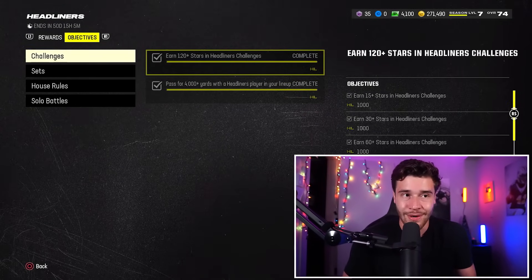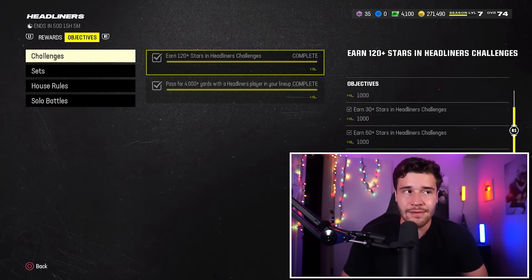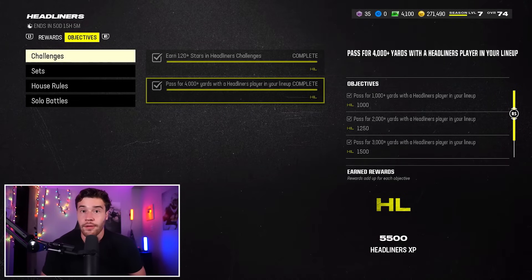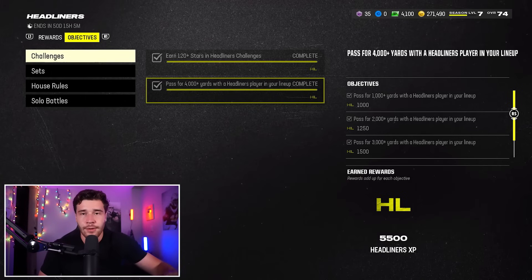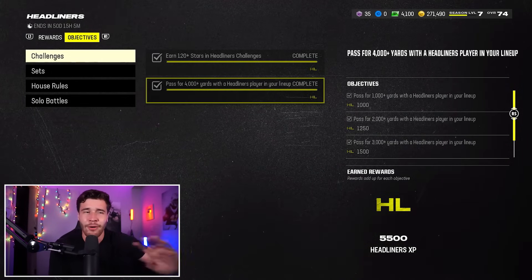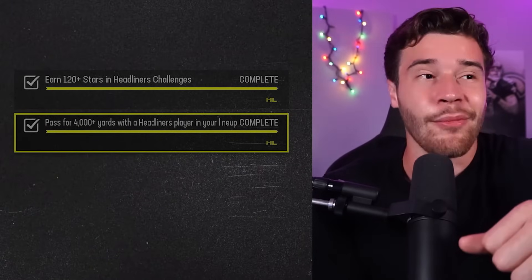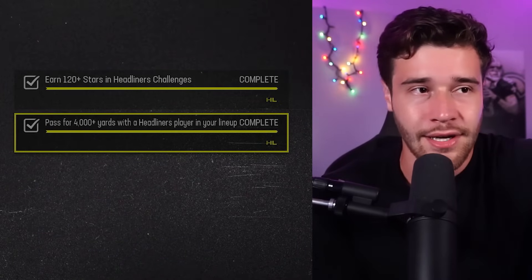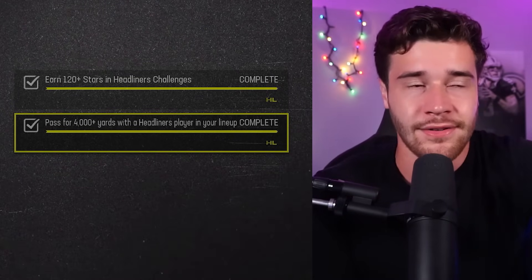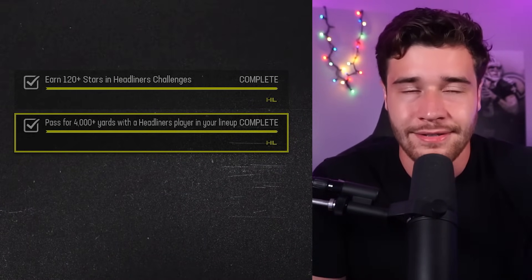All you're really going to want to do to level up in this field pass is go through and play the solo challenges. Those are going to be relatively quick to do. You're also going to want to make sure that while you're playing said solo challenges, you put a headliner player in your lineup. So just go to the auction block, pick up a gold headliner card, put him in as a backup or use him as a starter, because honestly all our teams are pretty rough right now and he'll probably help you out. Make sure you pick up a headliner gold card before you start with your solos so you actually get progress on these stats. Because if you don't put that headliner card in your lineup, you're not going to get progress on these stats.